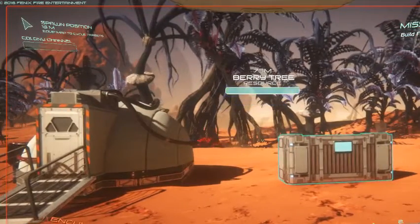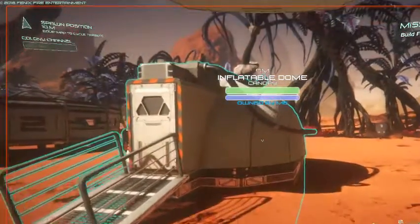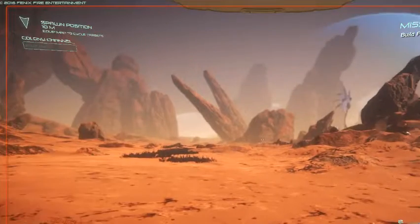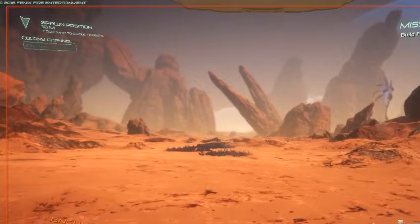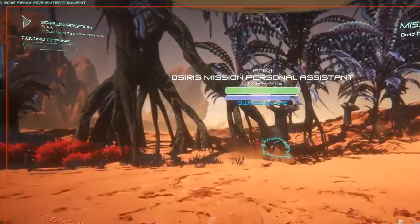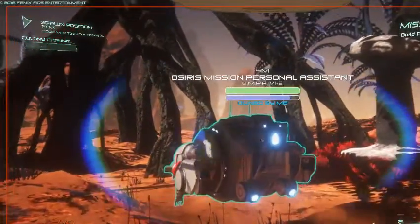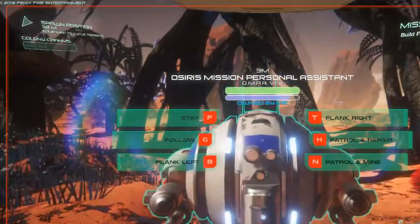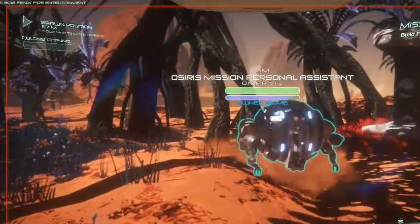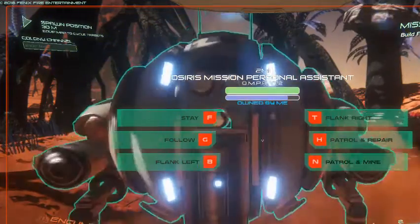When you spawn in, you get an ammo pack, a pack that's got an inflatable dome, and one other pack that's got like emergency rations. You also get your handy-dandy little personal assistant. I named it Lucy, but I think I have to rename it again because I forgot to name it when I started over. You can go up to it and give it commands: stay, follow, flank, patrol repair, and my favorite is patrol mine.